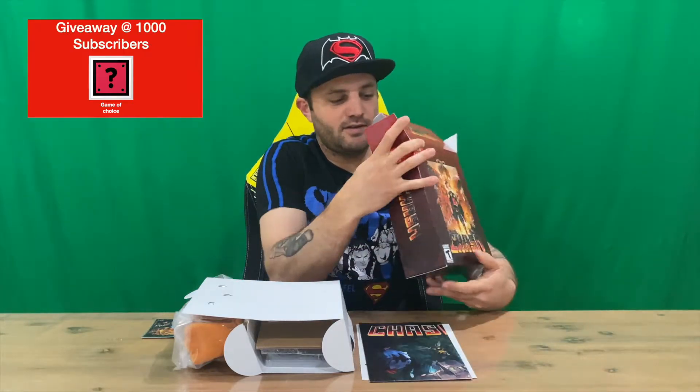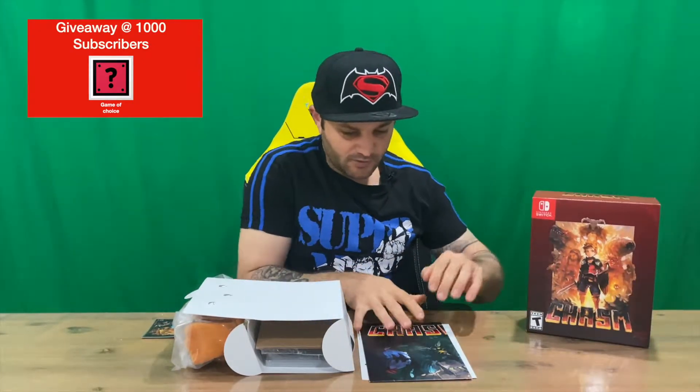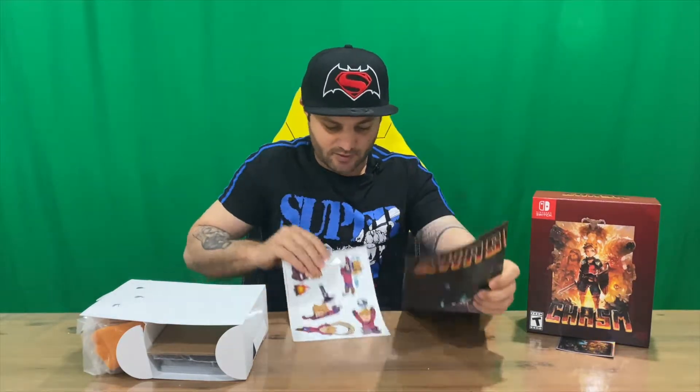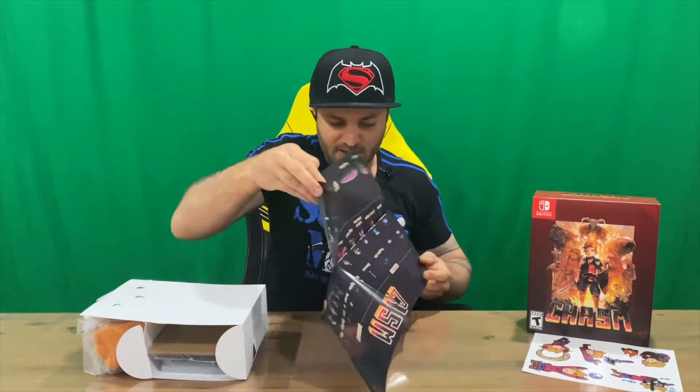Do let us know down in the comments what you think, and if you haven't already, do subscribe to the channel. So we saw our box and now we've got the contents out. We'll start with this — looks like a poster and some stickers. We've got some nice large stickers here, looks like the character from the game.